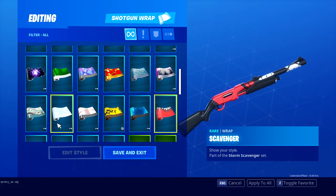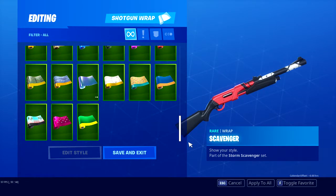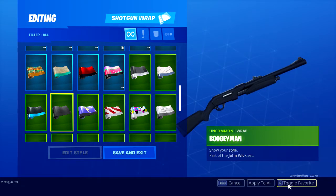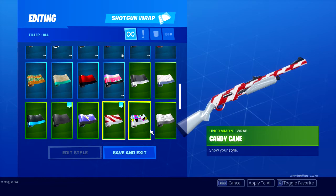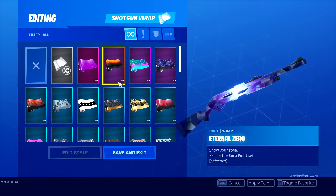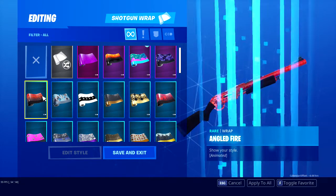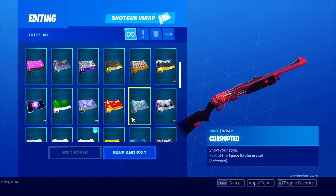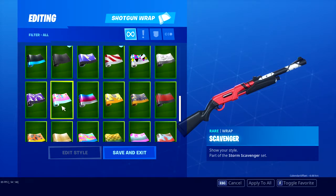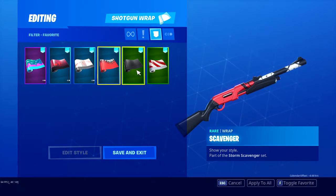Now, weapon wraps. I'll pick ten weapon wraps as well. The black on black looks so clean. I like this one — this one's clean as well, the YouTube one. I do like Slurp — Slurp is very nice. Clockwork. Corrupted — if I'm going to pick a red one it's either going to be corrupted or this one. I like this one better. I'm kind of liking this one as well lately. It's just clean with the new pump, it just looks so good. Let's pick that one — that's six.